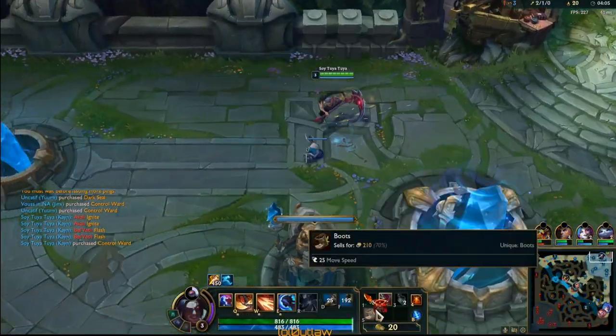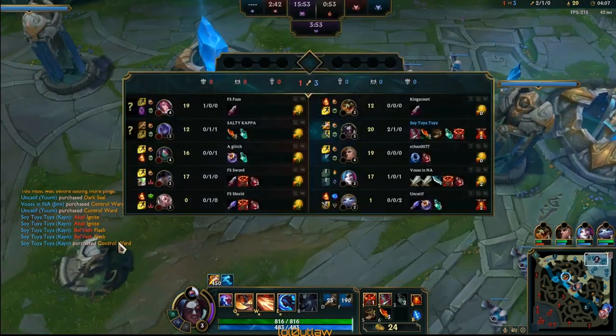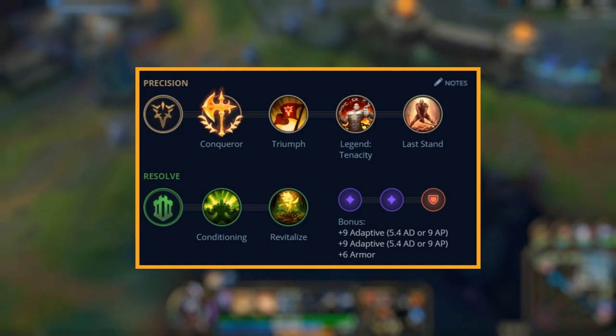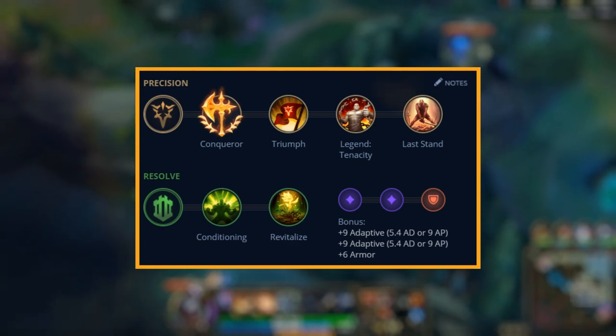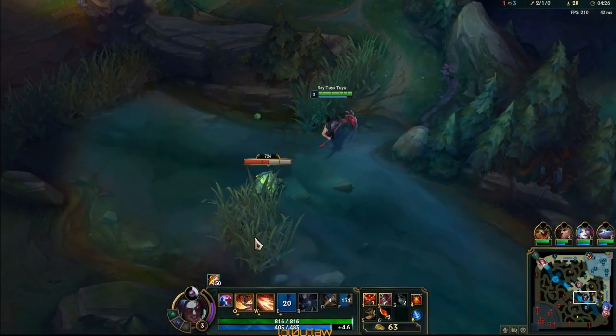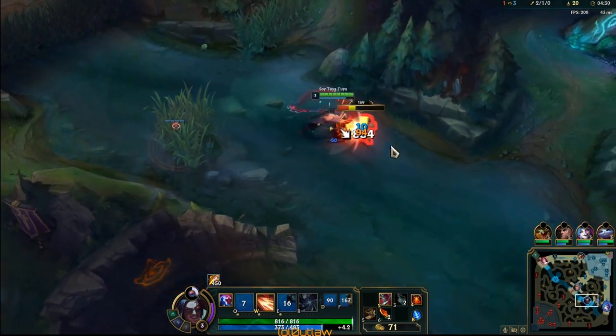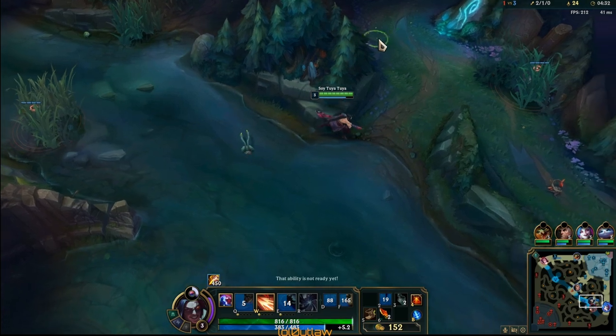Let's go over the runes. The runes I chose to go this game were Conqueror. For the secondaries I went with the Resolve tree — Conditioning and Revitalize. I was thinking about going Unflinching because they have Rakan and they have the Fiora stun, but you can go either — I think both work fine here.